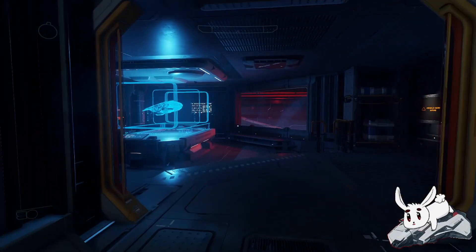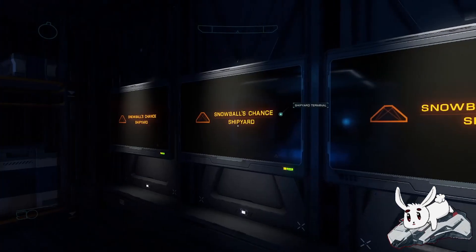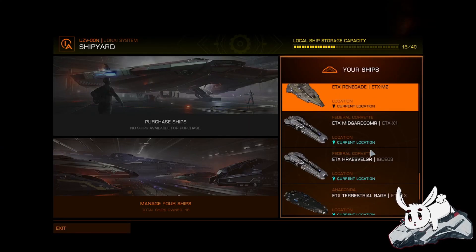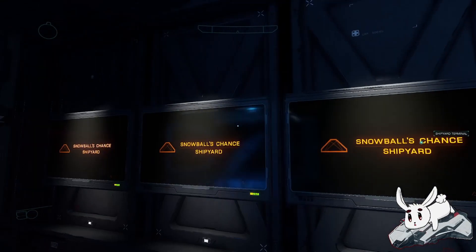Shipyard — oh, this is nice. Can we access these? Snowball's Chance Shipyard. Let me have a look and see what we can do. Yeah, this is standard shipyard operations showing all my ships, so that's pretty standard. There are three of those.